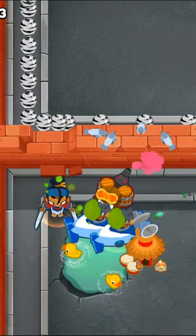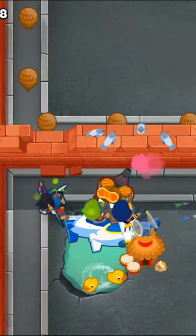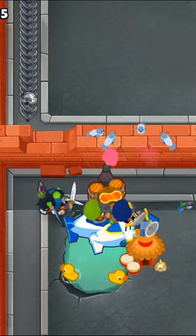Place down a 2-2-0 village next to the subs and get one of the subs into a 2-0-5 Sub Commander and the other sub into a 2-0-4.